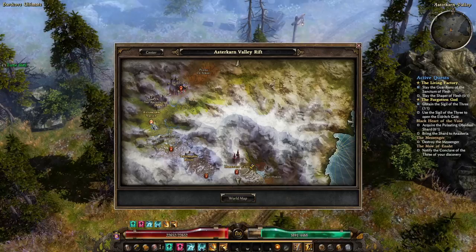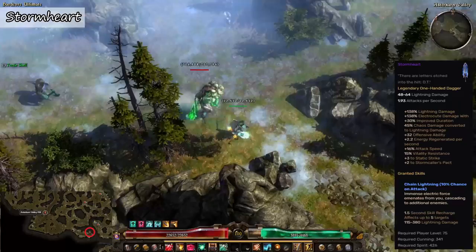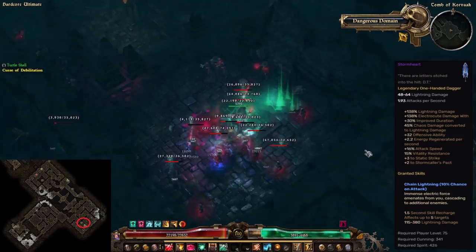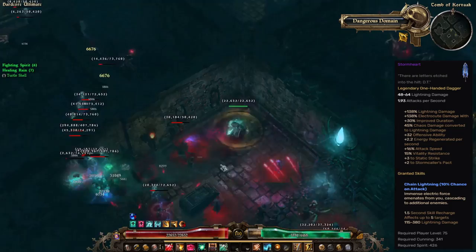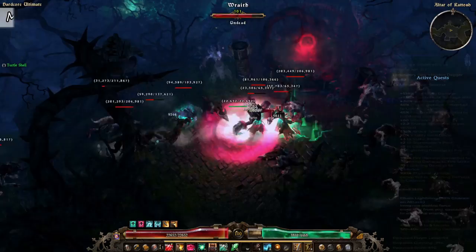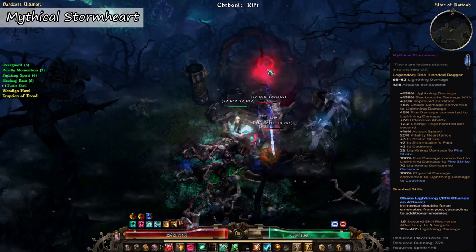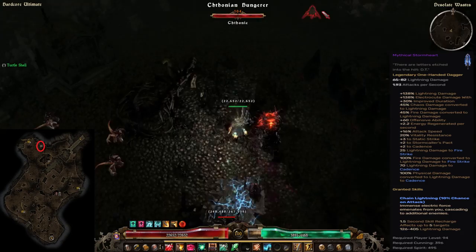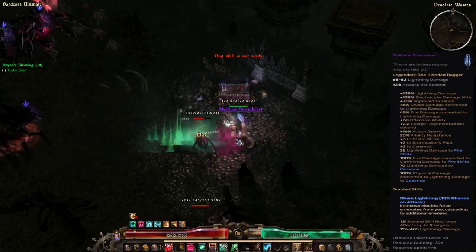Once that's done you can head back to Daela in Mourndale and complete the quest, obtaining the legendary dagger Blaze Heart. The next item is called Storm Heart, and this is a legendary dagger that drops once per character on Ultimate difficulty only. After completing Daela's Diary side quest, you will get access to the Tomb of Korvak, which is located just southeast of Ostokarn Valley rift. Inside the tomb you can find the dagger within an ancient urn just to the northeast. This item also has a level 94 mythical version found during the Lokkar secret quest — I recommend you check my Lokkar quest guide for the steps to get the mythical version.